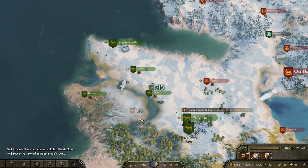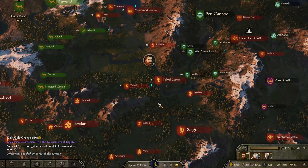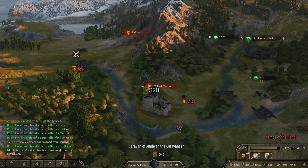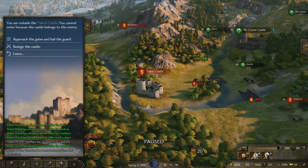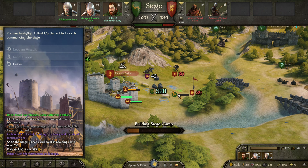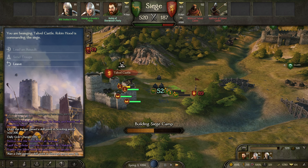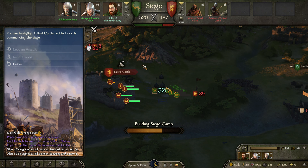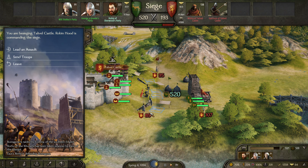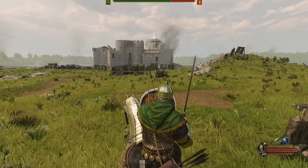The snow has already thawed in the south there. Vartan has escaped from our party — oh no. Let's besiege the castle. They have 184 men — they don't stand a chance. We'll get our siege camps built, get our equipment built, and then we'll attack. We got our gear built and we outnumber them dramatically. Let's take the castle!